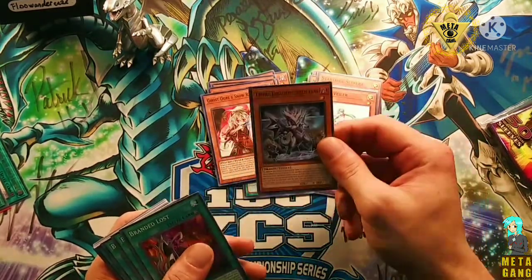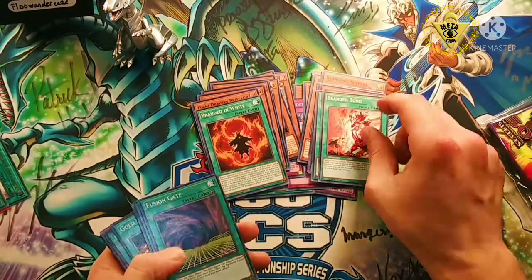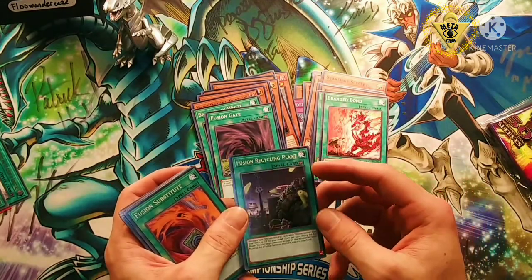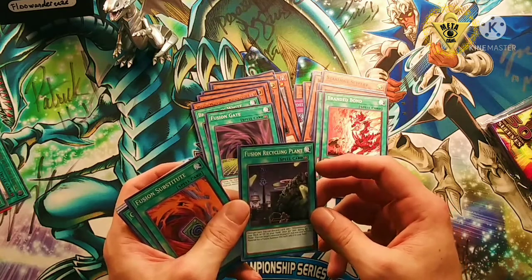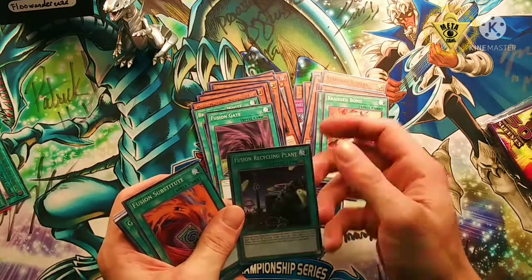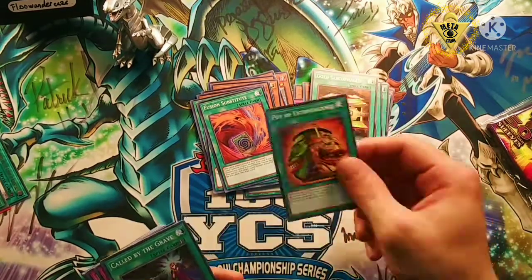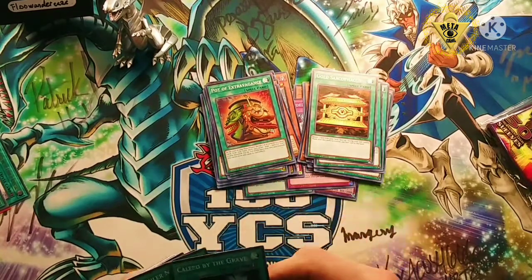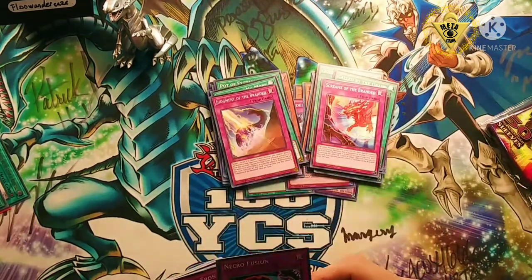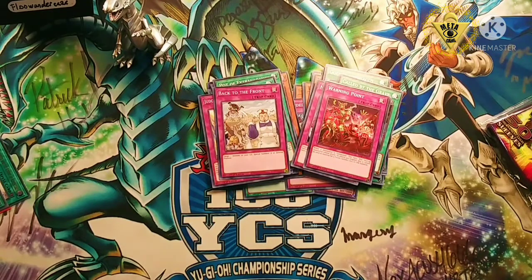Check that out — Stir Leech, Coupler Dragon, Magic Summoner Monk, the Ghost Stoker effect, Valer, old Brook Tower, Branded Lost, Branded in White, Branded Bond, Fusion Gate, Fusion Recycling Plant. You can actually see what's going on in the artwork — that's pretty cool. I haven't been able to see the full image because they've all been somewhat foil in my collection. Fusion Substitute, pretty sweet card. Gold Sarcophagus — I don't have to buy any more of these, excellent.